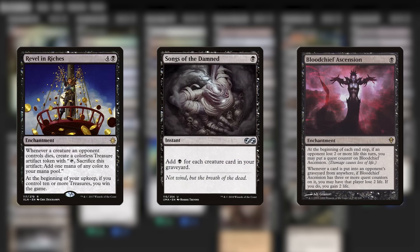Just absolutely rad enchantments, instants, sorceries — legitimately awesome cards. But if literally any single one of those cards had just been a creature — any creature — then I'd have felt a lot better.